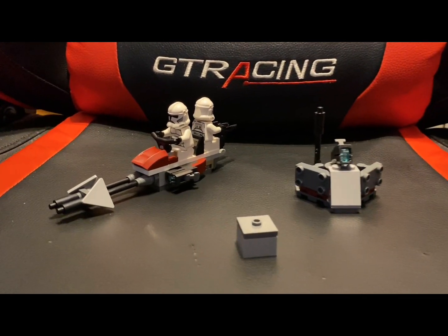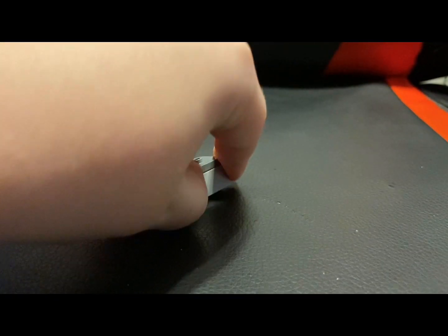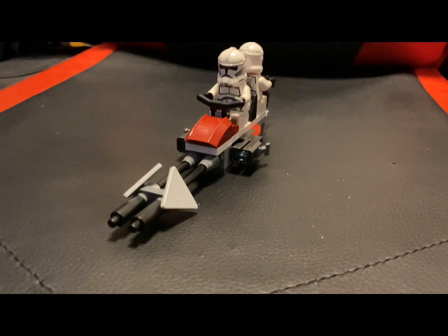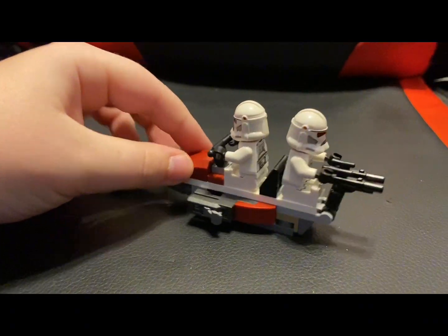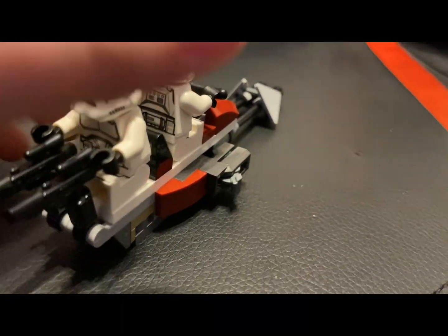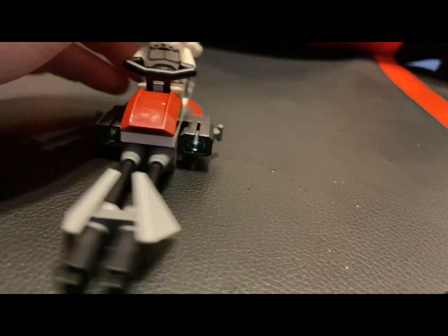Republic builds. First up, we got a crate with a little bomb inside, as you can see right here. And we also got a Bark Speeder. It's not that good compared to the 2020 Bark Speeder in the 501st Clone Trooper pack. But I like how you got a person shooting on the back, stud shooters on the side, and a Clone Trooper driving.